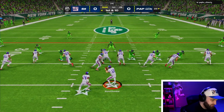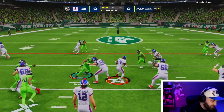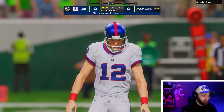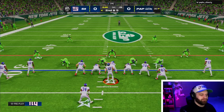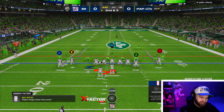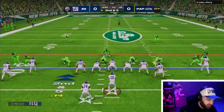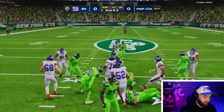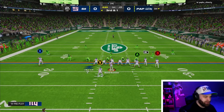Walter Payton's first carry — with Human Joystick we got the handoff and ran right into our right guard, but we bounced it up for five. I like this formation because we have an outside zone and a screen as well. We're cutting it back and falling forward — that's always a good sign in the first couple of runs.